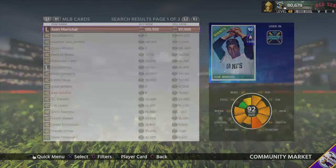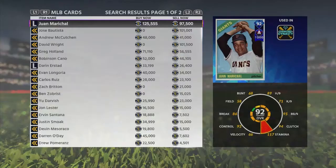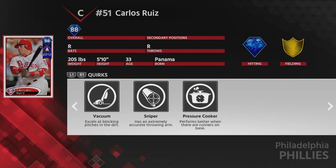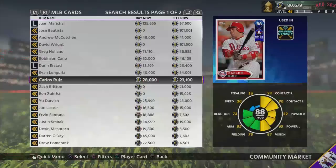They also added new Set 8 packs to the game, bringing back Carlos Ruiz as an 88 overall catcher — going for about 23k right now. He has 94 and 90 contact, not a lot of power, but 87 vision and very good fielding. He excels at getting base hits, rarely misses when swinging, blocks pitches well, and has an extremely accurate throwing arm. Personally I have Joe Torre playing catcher so I don't need him, but if you need a catcher he's a solid pick.